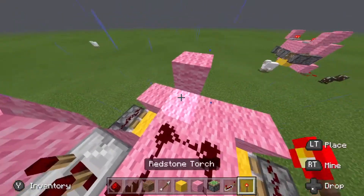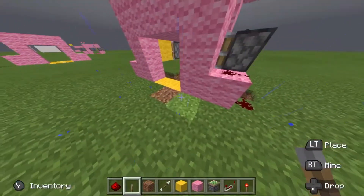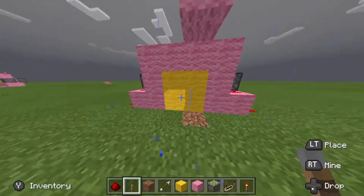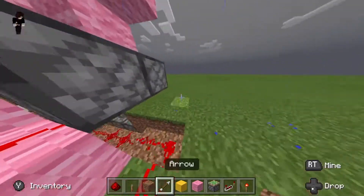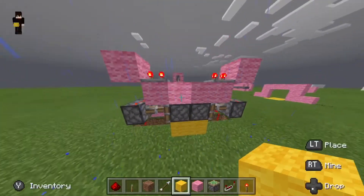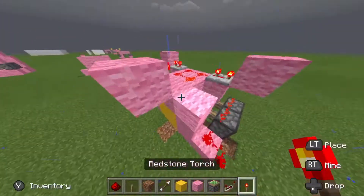Let's just place a lever here for now and flip it, just in case it breaks. It worked! This is why you have to put a different block — so that you can tell if it actually closed. The back should have closed on these pistons. Now you place your block so everything's in place, then break that and place your torch.